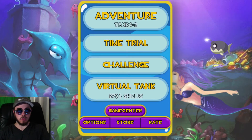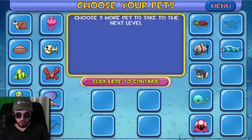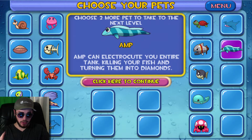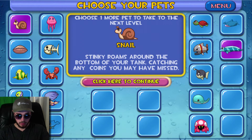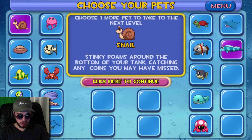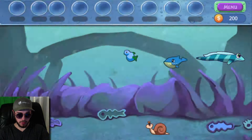Hello and welcome back to Aquarium for iOS. I'm going to be diving in here to tank 4-3. We will be testing out Amp, the electric eel. I'll take Stinky the snail into the tank here as well. And what would be our third pet here? I'm thinking maybe one to help us deal with alien attacks — probably Wadsworth. Alright, let's dive in.